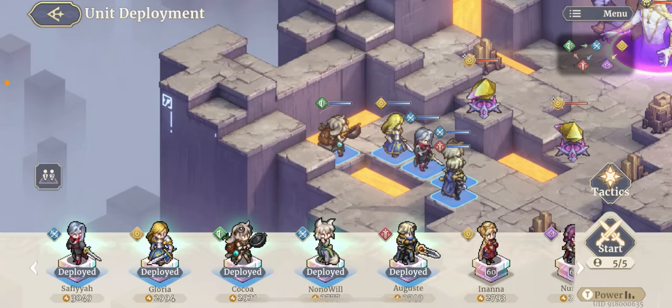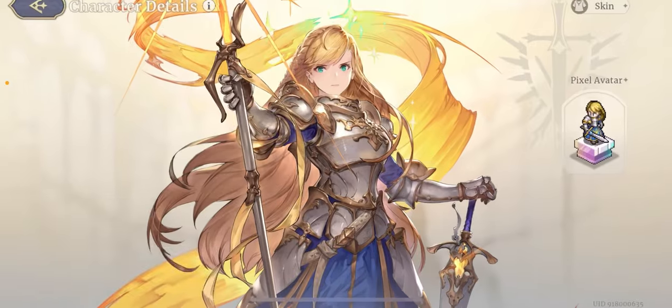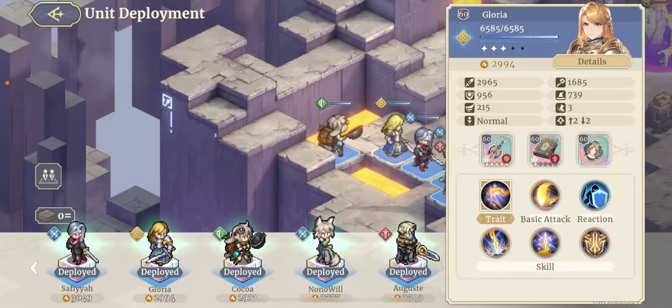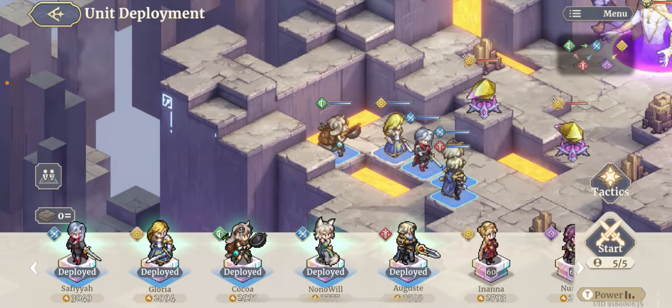Hey guys, this is Locke. My Gloria has enough shards to get to 5 stars, but I wanted to see what the difference in damage was between 4 and 5 stars. So maybe you can decide if you actually want to get her to 5 stars or not, or if somebody else would be a priority.